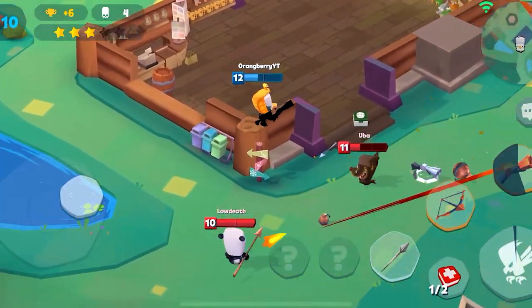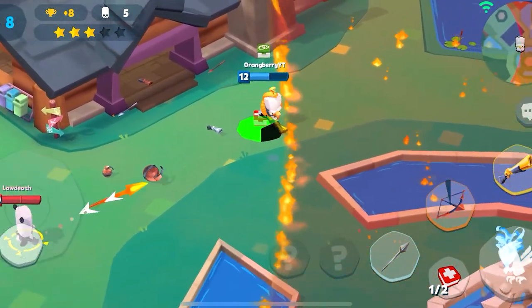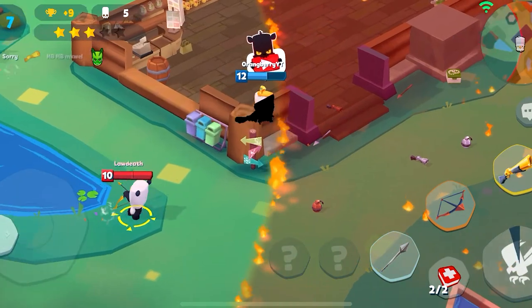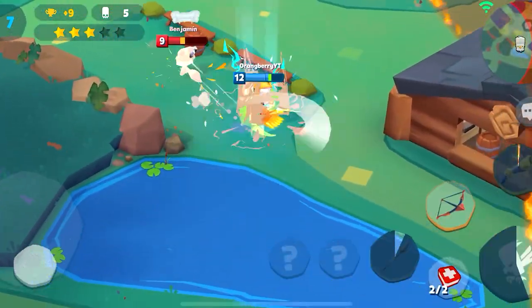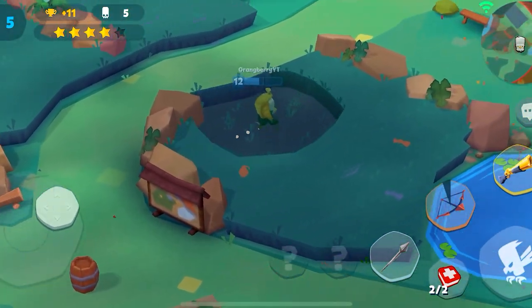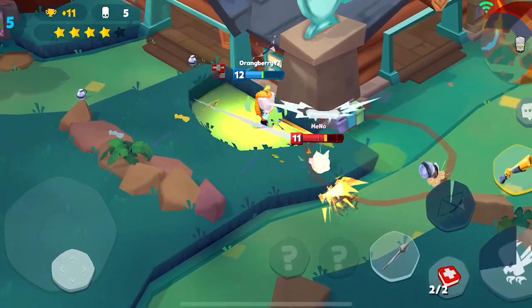Tip three: when you are on low health and you see the opportunity to dive in on an opponent and attack, make sure you use your Bow first. Your Bow combined with Vampire Teeth is such a good combo — you will more than be able to heal yourself up to 75 health or more. It's so much damage and so much healing.